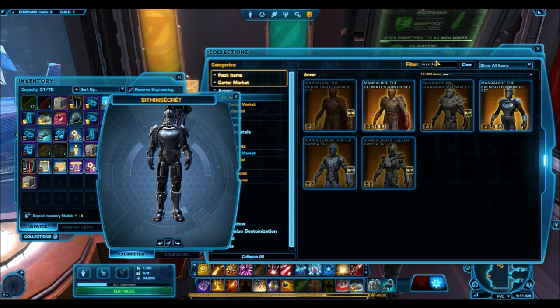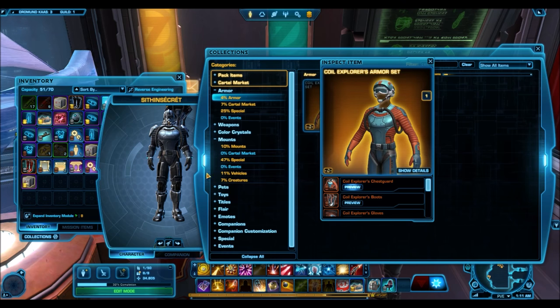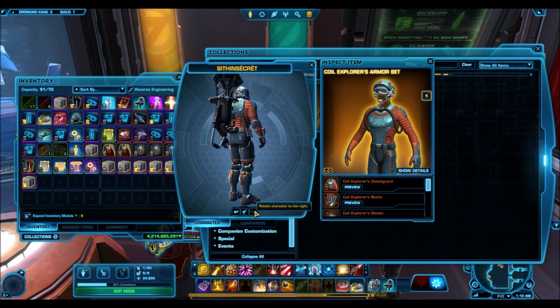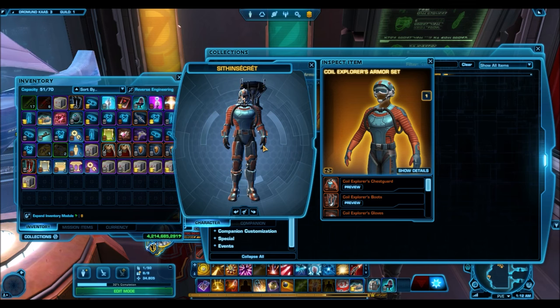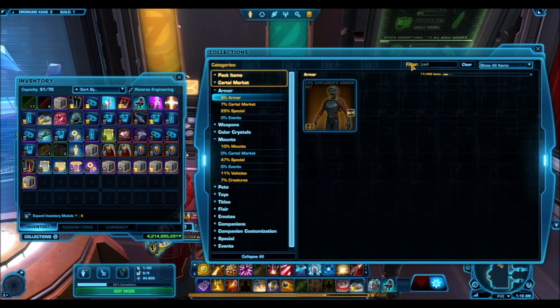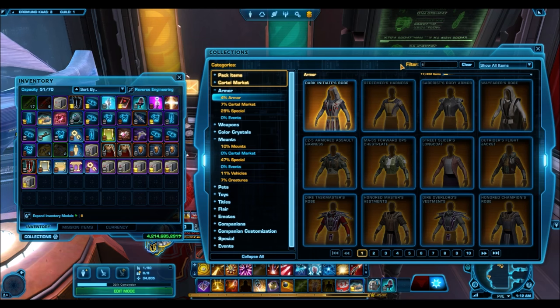Another Mandalorian armor set that was reskinned was Mandalore the Preserver's armor. The helmet and other pieces weren't really reskinned, but if you look at the upper body armor, it's actually completely identical to the Coal Explorer upper body armor — a bronze armor piece that sells for around five to ten thousand credits on the GTN. So if you wanted a knockoff version of Mandalore the Preserver's upper body armor, you can get one off the GTN for very cheap. It looks like Bioware stealth-reskinned it: they took that model, removed some shoulder pads, and gave it to us again.